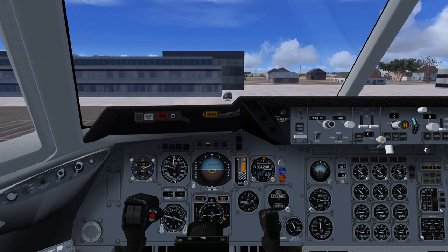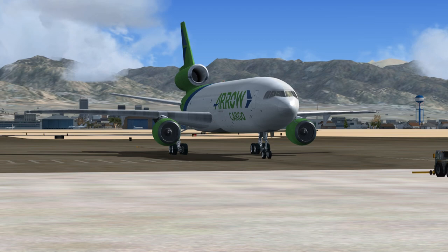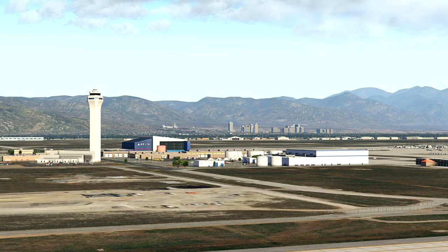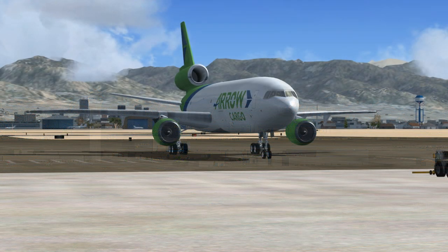Salt Lake Ground to Aero Cargo 0411 Heavy, roger. Taxi to and hold short of runway 16R. Contact tower on 118.31 when ready. Aero Cargo 0411 Heavy to Salt Lake Ground, roger. Taxi to and hold short of runway 16R, contact tower on 118.31 when ready.